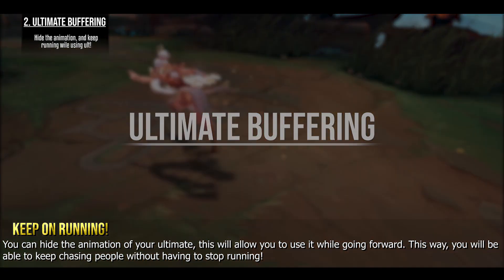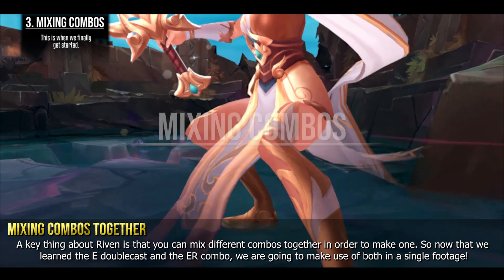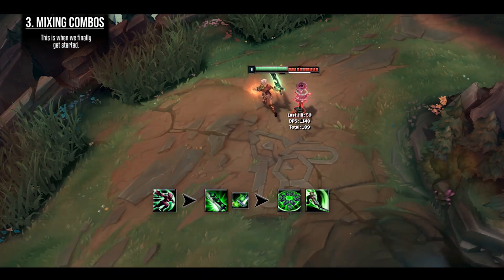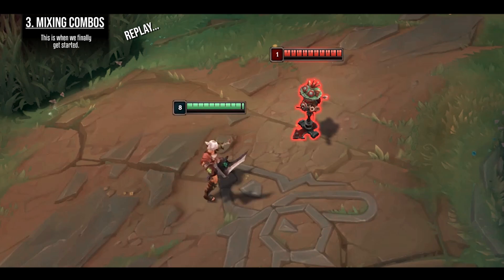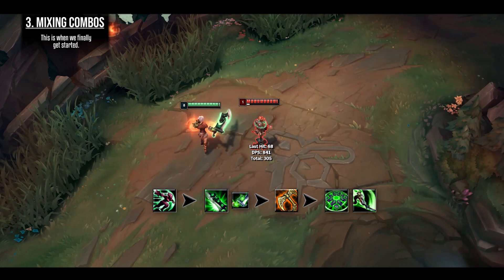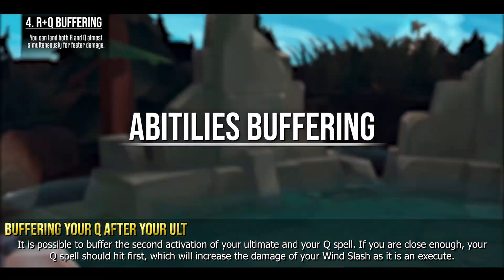You can hide the animation of your ultimate, which will allow you to use it while going forward — this way you will be able to keep chasing people without having to stop running. A key thing about Riven is that you can mix different combos together. Now that we've learned the E double cast and the ER combo, we are going to use both in a single sequence. After using E you have enough delay to use both your ultimate and an auto attack before the double cast. You can also buffer the second activation of your ultimate and your Q — your Q should hit first, increasing the damage of your Wind Slash as it is an execute.